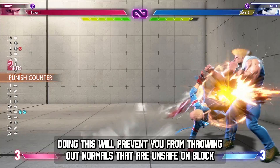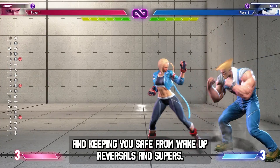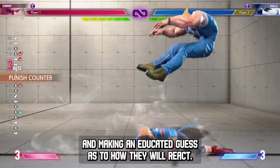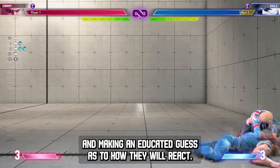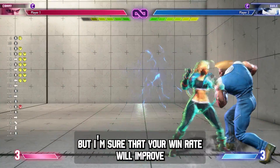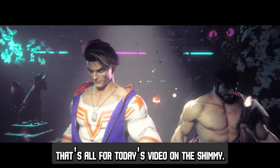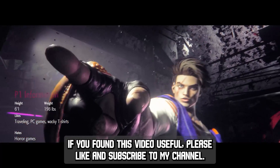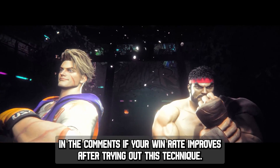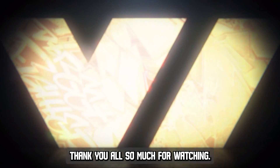Doing this will prevent you from throwing out normals that are unsafe on block, keeping you safe from wake up reversals and supers. Fighting games are all about conditioning your opponent and making an educated guess as to how they will react. You won't be able to guess correctly all the time, but I'm sure that your win rate will improve if you master the techniques in this video guide. That's all for today's video on the shimmy. If you found this video useful, please like and subscribe to my channel. Let me know in the comments if your win rate improves after trying out this technique. Thank you all so much for watching.